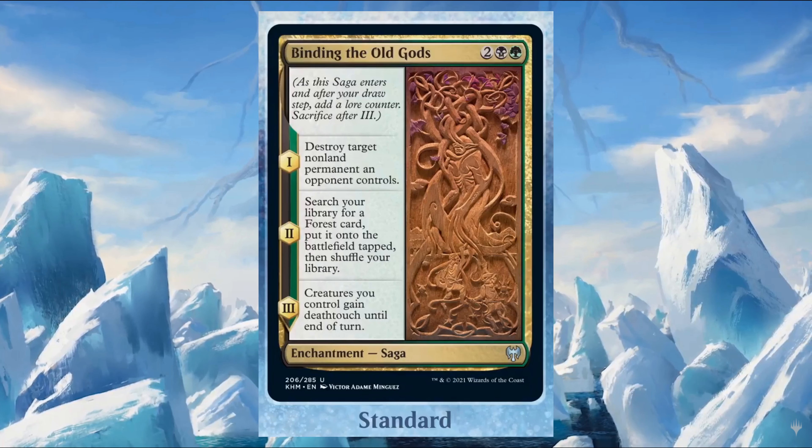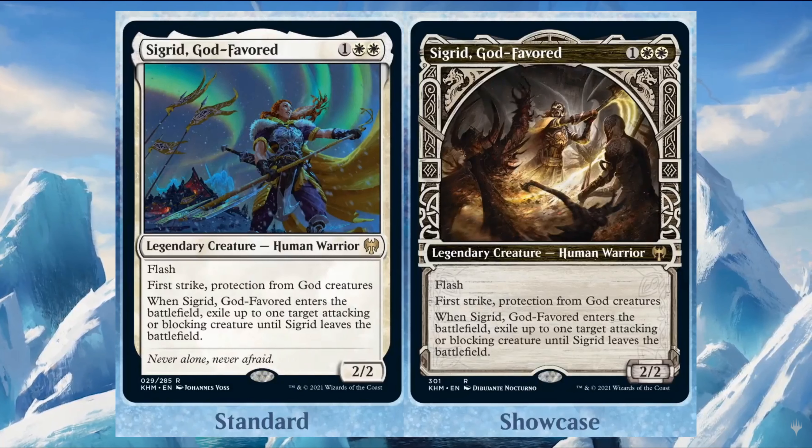Binding the Old Gods costs two, one black, and one green — it's an enchantment saga. Chapter one: destroy target non-land permanent an opponent controls. Chapter two: search your library for a Forest, put it on the battlefield tapped, then shuffle your library. Chapter three: creatures you control gain deathtouch until end of turn.